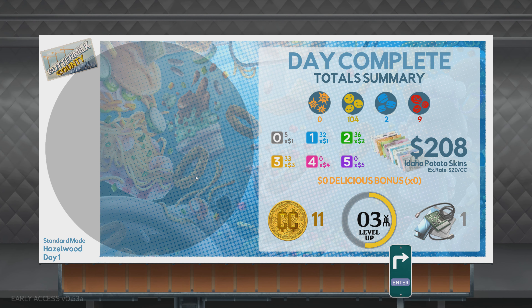Cleaver practically chucks them out. What do we get here for money? I got 11. Crumb coins — 208. Idaho potato skins — is that the currency? So it's one dollar for tier zero or tier one, two dollars for tier two, three, four, five — okay, gotcha. No delicious bonus — well, whatever.